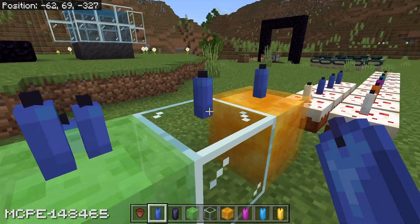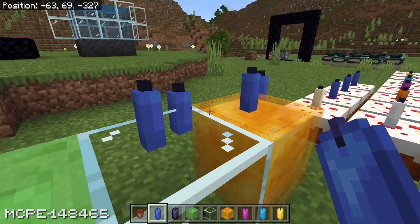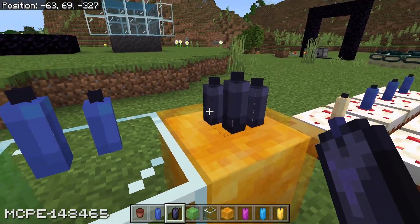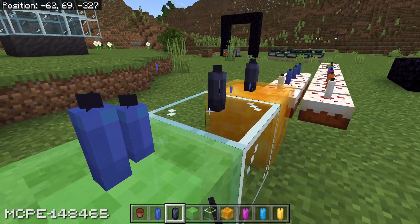Not always, but sometimes, and it is quite annoying. It tends to do it if you've got more than one candle, but it means that the edge of the block that you're looking at is shining through the candle, which is kind of weird. This works with any colour of candle and any quantity, apart from one. One candle is perfectly fine, but any more than one, then you get all sorts of graphical issues.